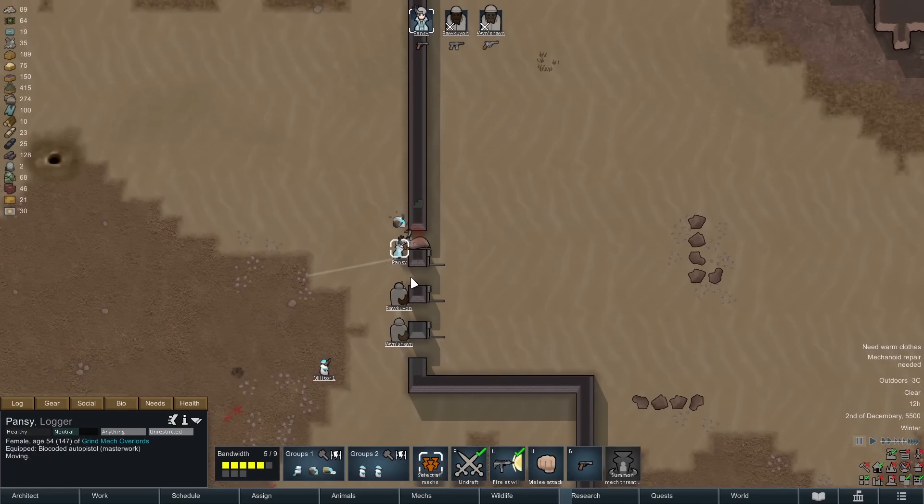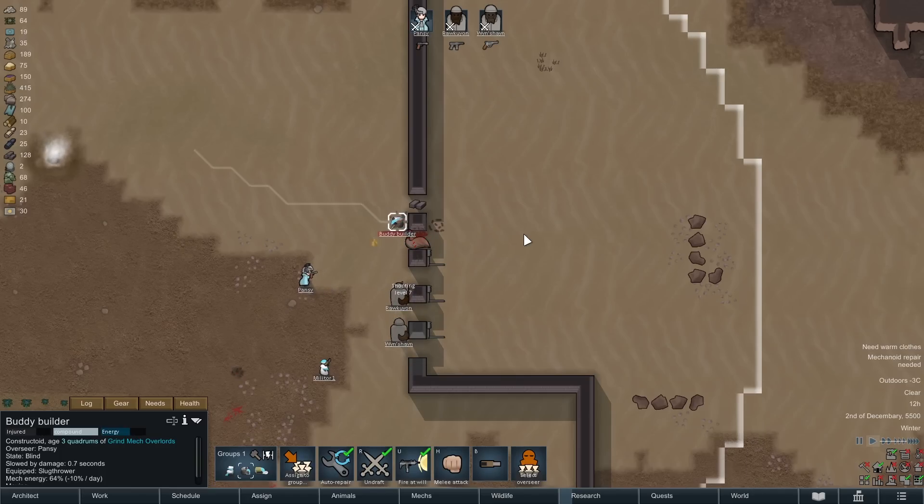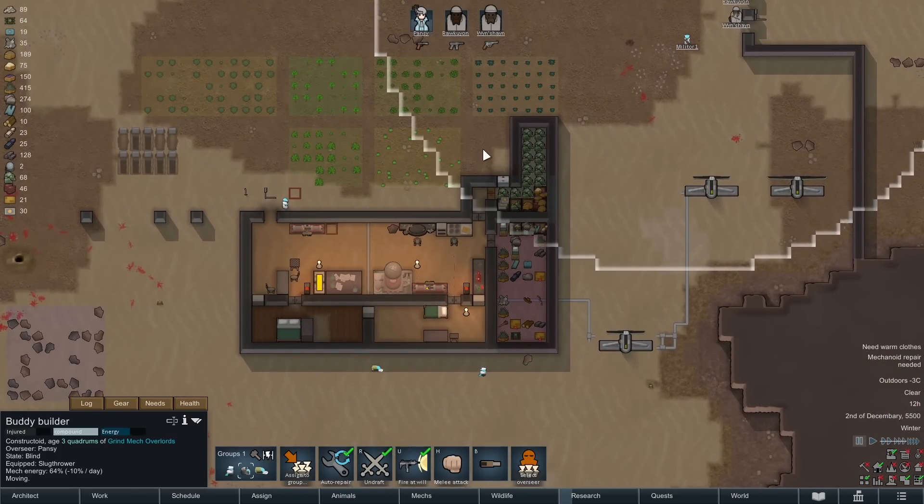The emu has arrived to distract us from the raid. Don't get the robot — poor little guy, they really can't take any damage. Animal down, ready to go.